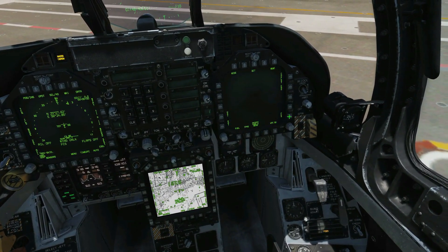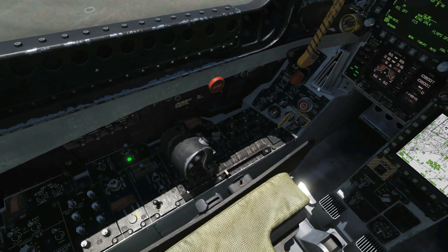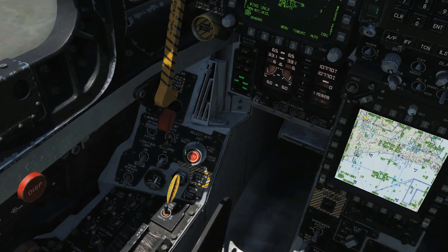Next, pull up the FCS page. We've got some crosses that we need to clear, so push and hold the FCS reset button. Check the crosses have gone — and they have.